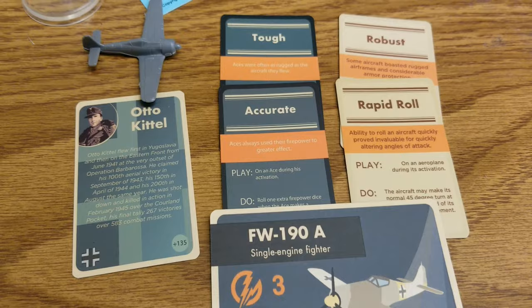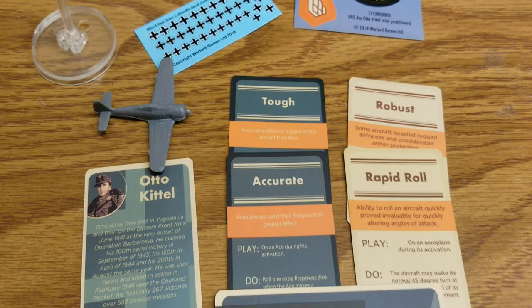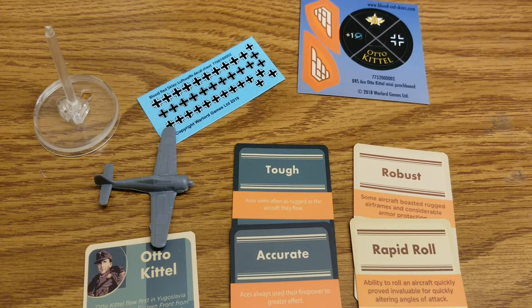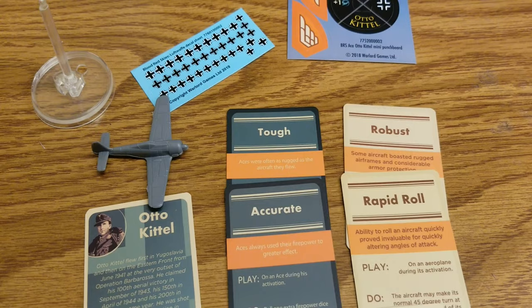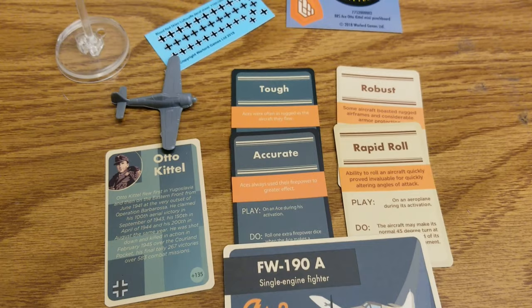Auto Kittel is really cool for the FW 190s — certainly a worthwhile upgrade. There's a second ace we'll also be covering in another video, which is Pips Priller. The FW 190 is a really cool, strong plane definitely worth considering for your German forces if you want something a little different from the 109s. That's been Auto Kittel — hope you enjoyed the video, give us a like, subscribe if you haven't already, and stay tuned for more Blood Red Skies content.